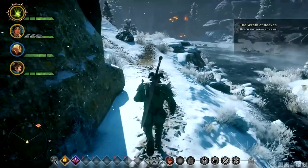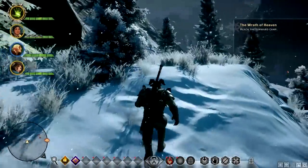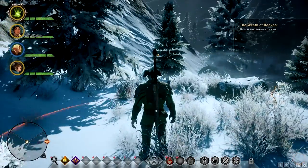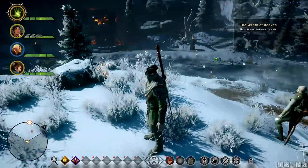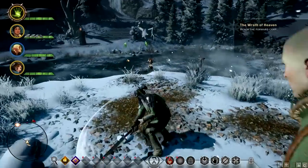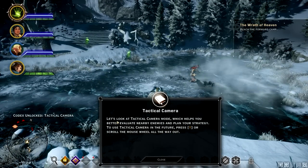I reach the forward camp. What is up here? I kind of want to start — glad you brought me, now seeker. Oh, come get — there's an elf root down there. Tactical camera! Let's look at tactical camera mode. It helps you better evaluate nearby enemies and plan your strategy. To use it in the future, press T or scroll the mouse wheel all the way out.